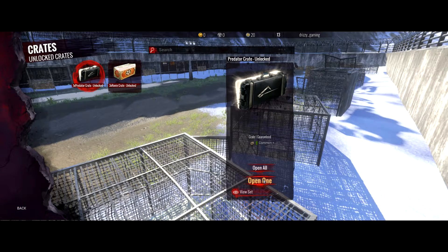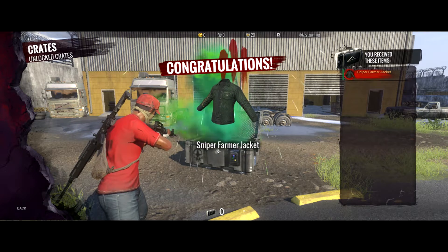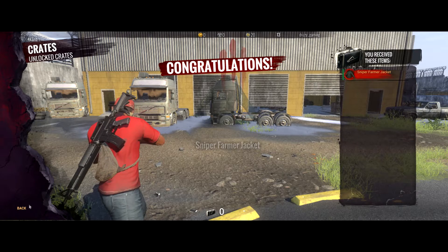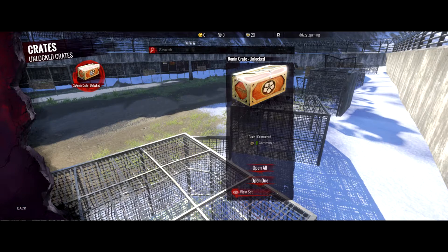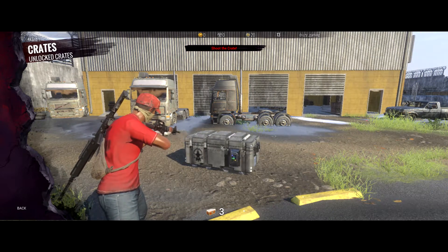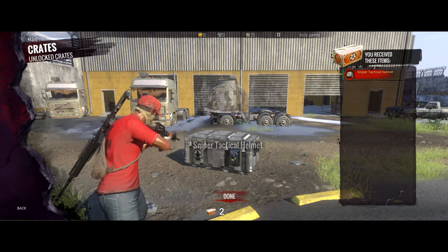Now let's open the predator case. Common plus — a sniper farmer jacket, it's pretty green. And our last crate. Three times ramen, ramen noodles. Want to give us something good. Sniper tactical helmet, and we have two of these.